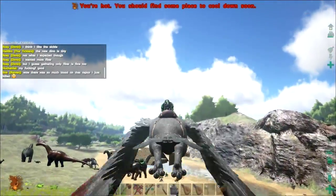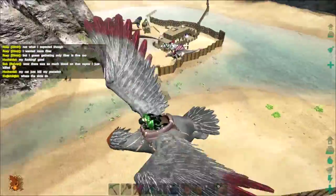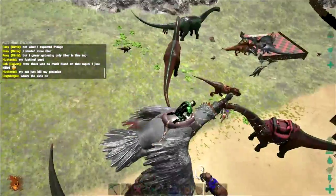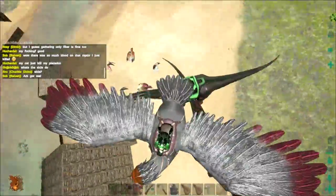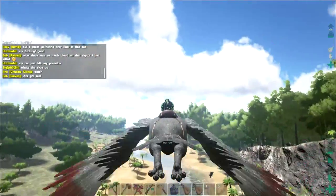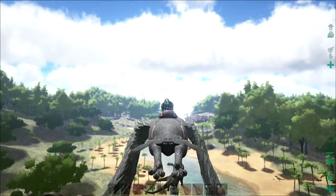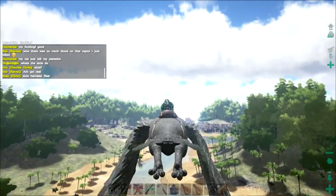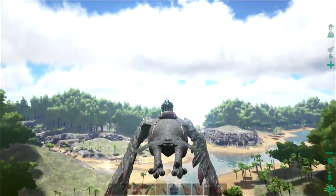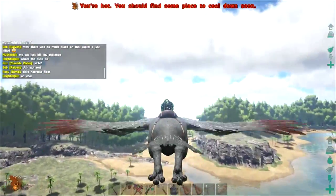I've got a few more things to show you — we did tame a plesio. We're gonna head down to the beach. They added a new type of creature — it's called a trilobite — hopefully we'll be able to find one. We're gonna do so on the back of an ichthyo or maybe a plesio. Our plesio is named Slark, and assuming he hasn't died in the night, I should be able to show you.